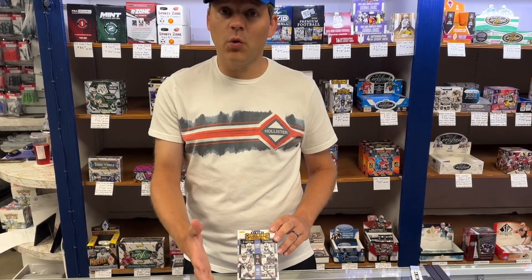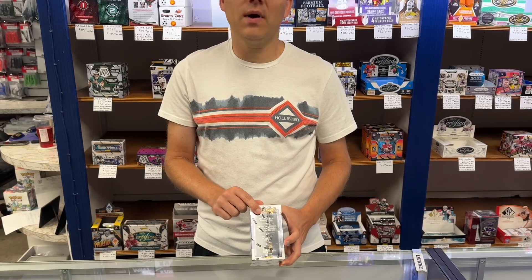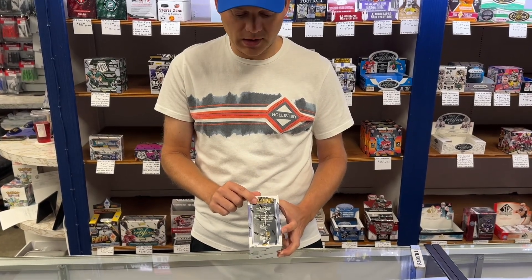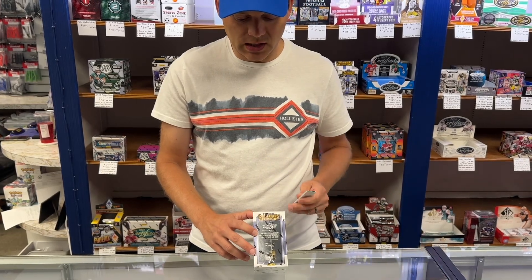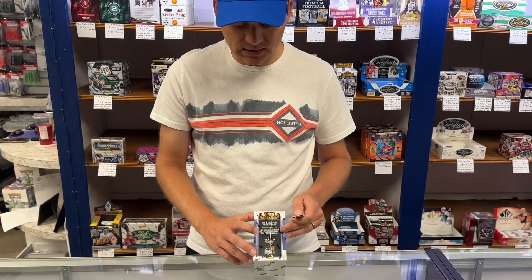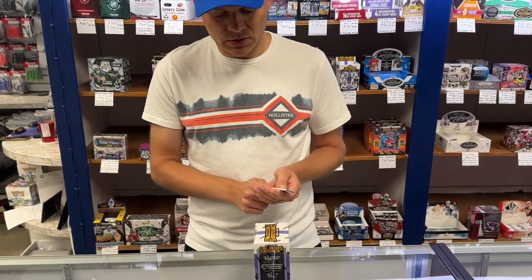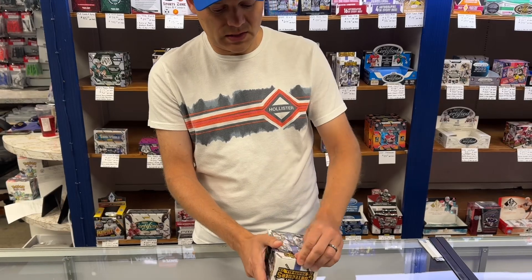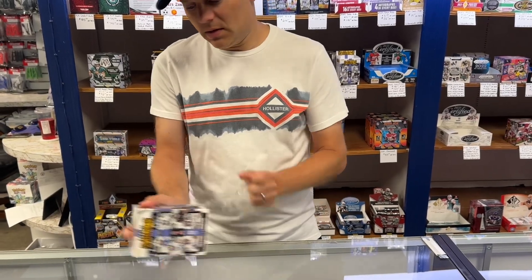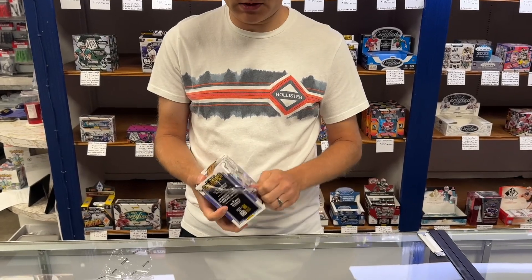This year's Contenders is going to give you 40 cards per box. It features one autograph or memorabilia card per box, along with ultra-rare inserts including License to Dominate, Crown Jewel, and more. You'll also receive seven inserts or parallels per box on average.